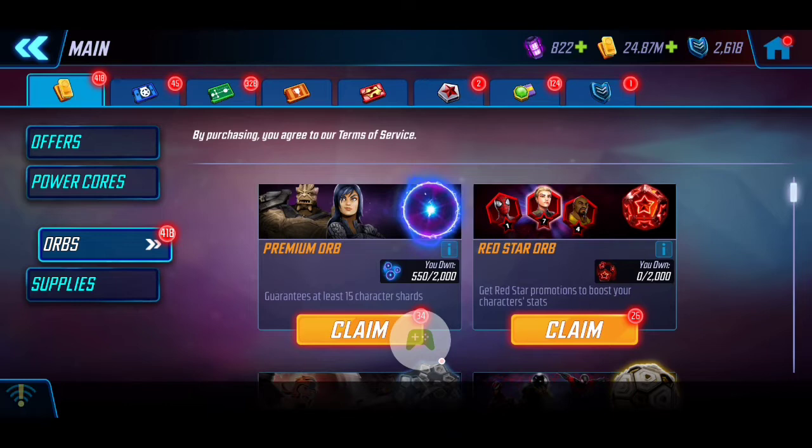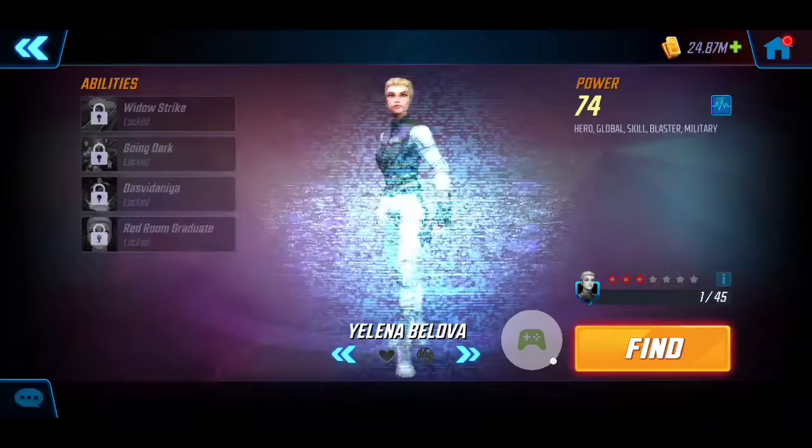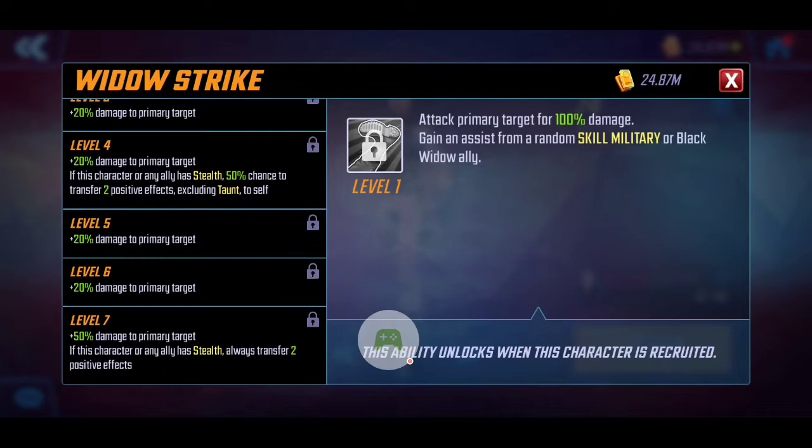We also had a couple of elite fours, so I'm happy. She can save it right now — for the time being I'm going to read up on her and do some more reviews before I even attempt to level her. I just don't want to waste it, especially if she's not that impactful. But let's take a look at her abilities first and see what she's going to bring to the table. So Yelena here — got her with three red. Her basic attack essentially attacks with increased damage, and she'll also gain an assist from a random Skill Military or Black Widow ally.